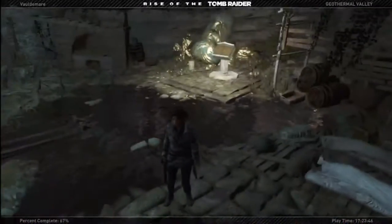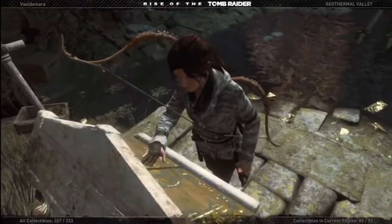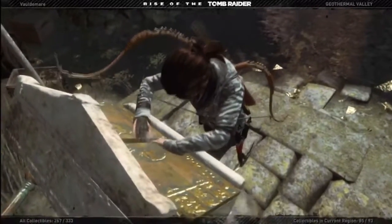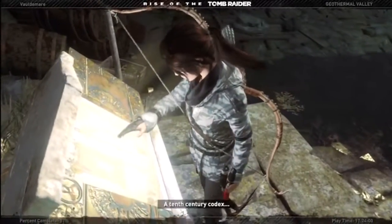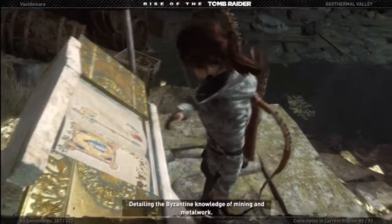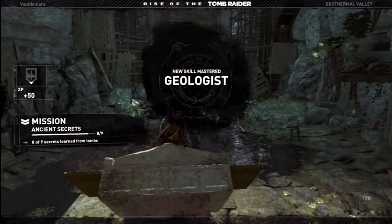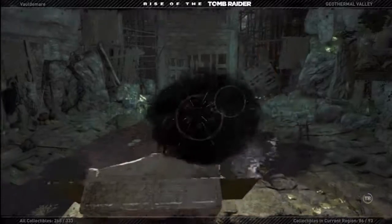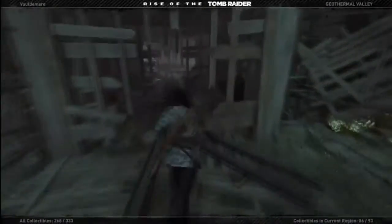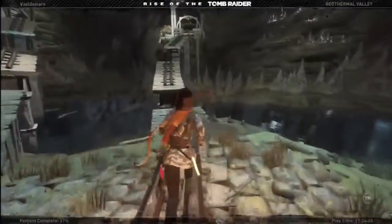The prophet is looking less and less like a perfect guy, especially when you had a room of forced prayer. But anyway, let's get our reward for this place. Wait, is Lara wearing like a Michael Jackson outfit? Not quite, but it almost looks like that. 10th century codex, detailing the Byzantine knowledge of mining and metalwork. A geologist — geological knowledge allows successful mining of chromite ore. That'll allow us to get the chromite, which is the final ore we need to get all of our outfits unlocked, basically.